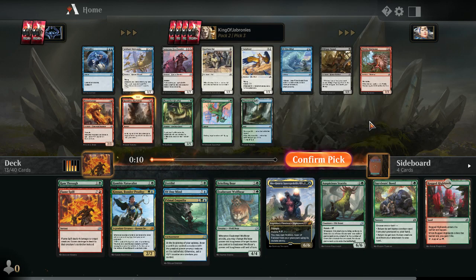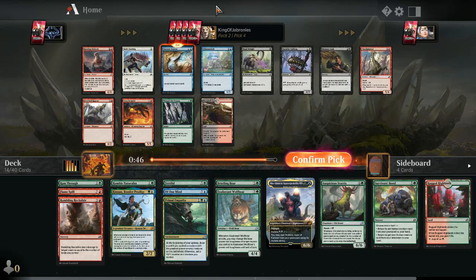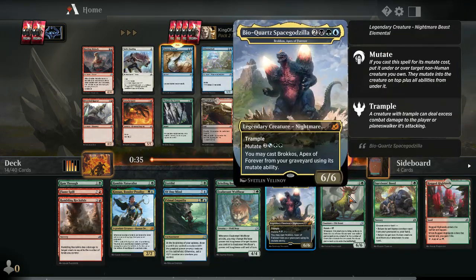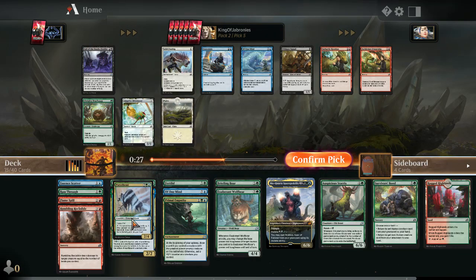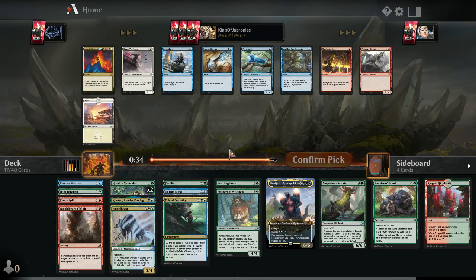Essence Scatter is one of the best blue commons in the whole set. Seeing it late through Parcel Beast tells me blue-green mutate is definitely paying off — definitely cutting it off. An Almighty Brushwagg would be an excellent mutating creature but I won't take it over Parcel Beast. Taking a second Humble Naturalist to help ramp and cast mutate cards. Essence Scatter is still very good in a creature-heavy deck since it's very cheap — you can pay creature costs with Humble Naturalist and keep up Essence Scatter.